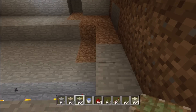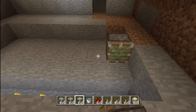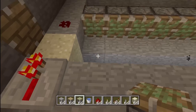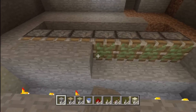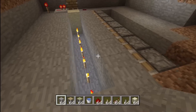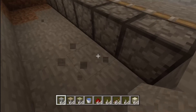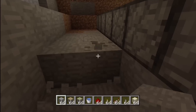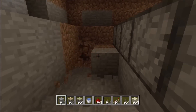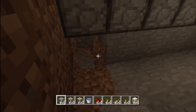Only dig it down one block — don't dig down two. Then take out your sticky pistons, and one block away from the edge, in front of the sticky piston, you want to place stone. Then dig two blocks back behind the pistons and one block down. If you have it set up right, you should have the pistons sitting on top of the stone. And that's how we want it.